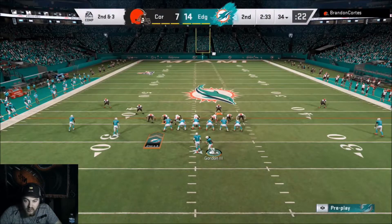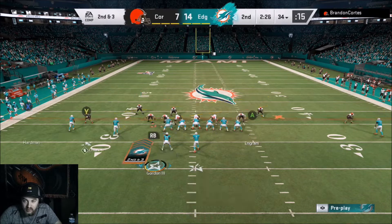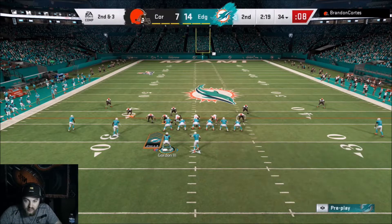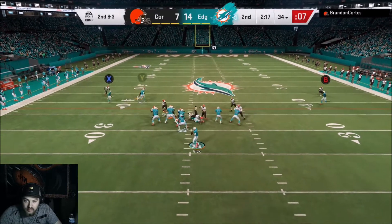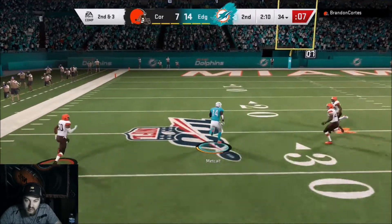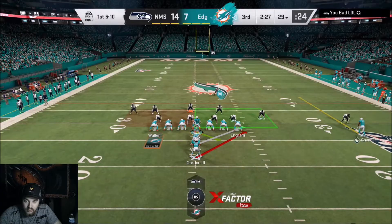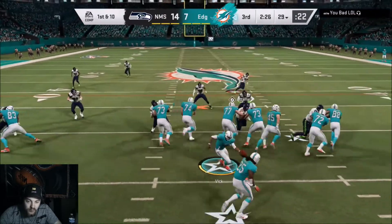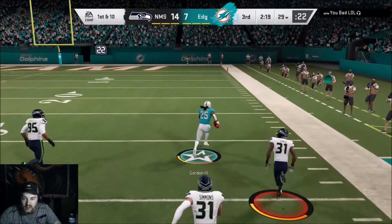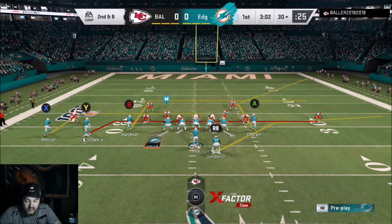Another clip against a Browns guy — looks like I'm running some double slants again. DK Metcalf with a juke, using that 96 speed, a lot of yards after catch. Then a good old stretch play: Melvin Gordon with good blocks, two guys to beat, makes them both miss, and he's off to the races for a beautiful run.